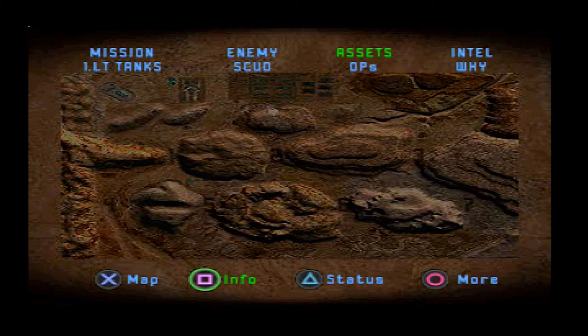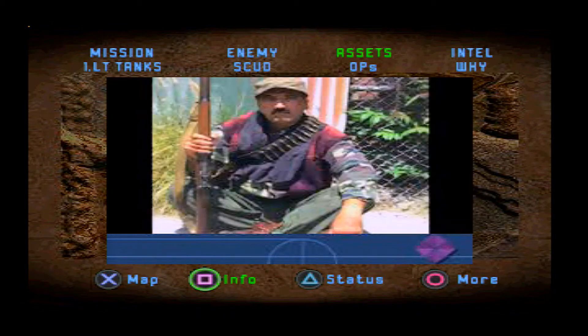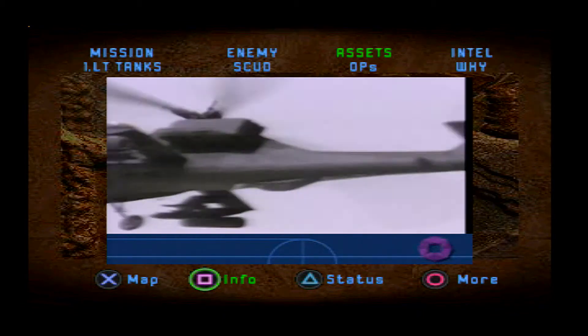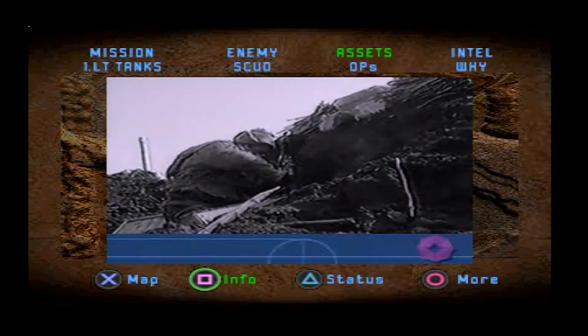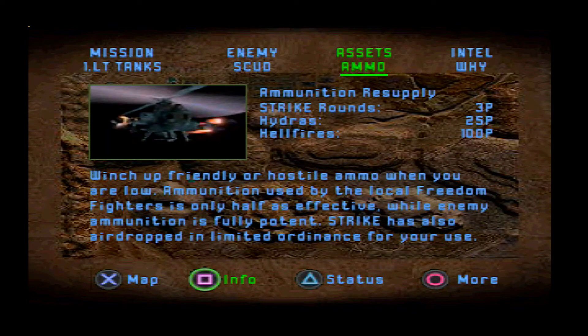And then we have the observation posts. Deploy Ahmad's relatives to drop points and their loyal troops will soon follow. The skill is in getting the right relative to the right place — they have a two-millennia family feud going on. If the wrong relatives cross paths, they'll fight each other instead of Savak. You have to be very careful.